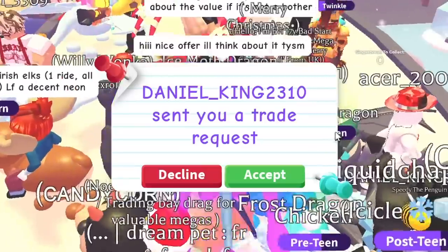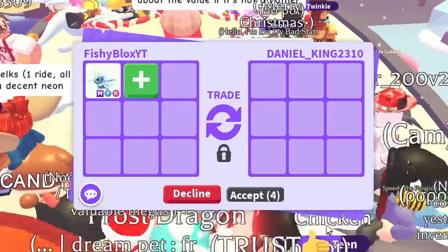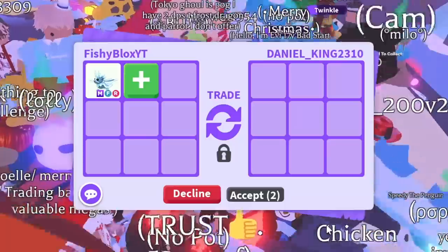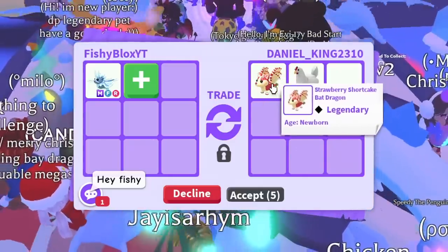I feel like we might finally be able to get a good trade. Plus, I see a shadow dragon right here — there's no way we don't get something good for this. We have to get a good trade. Now we have Daniel King — let's see what Daniel King's offer is.